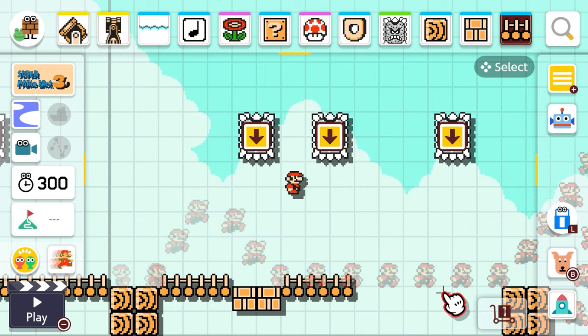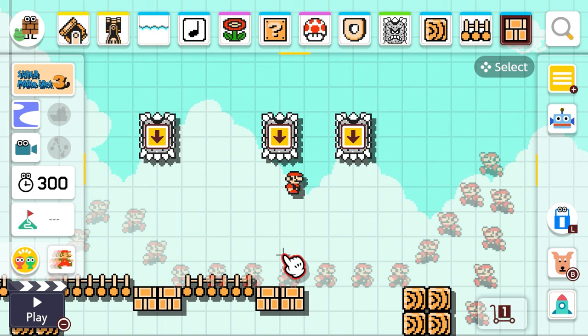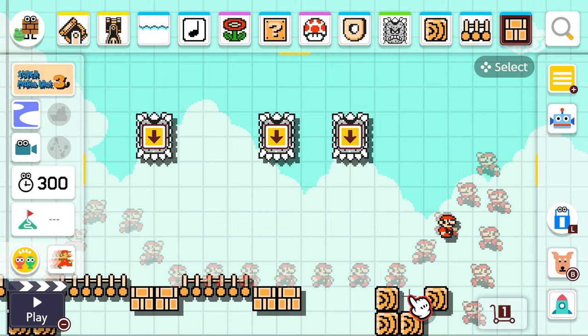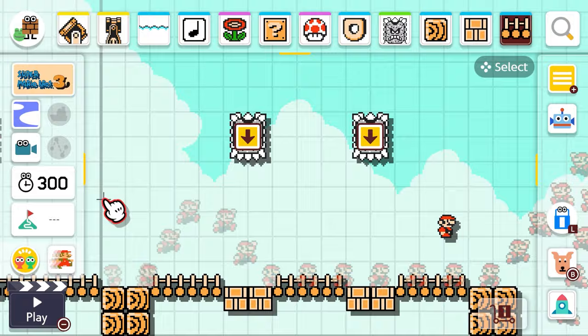We'll put this here and grab some more of the crushable bricks and put those there. I'm gonna add another piece of bridge but I'm gonna have to scoot that over. Instead of having three thwomps I'll only have two in this section. Then we'll put the bridge down — perfect.